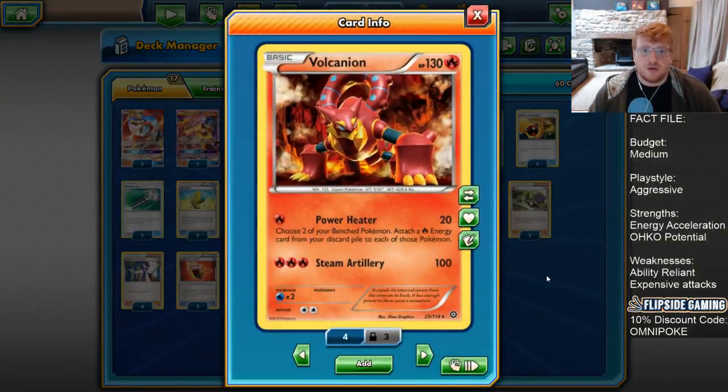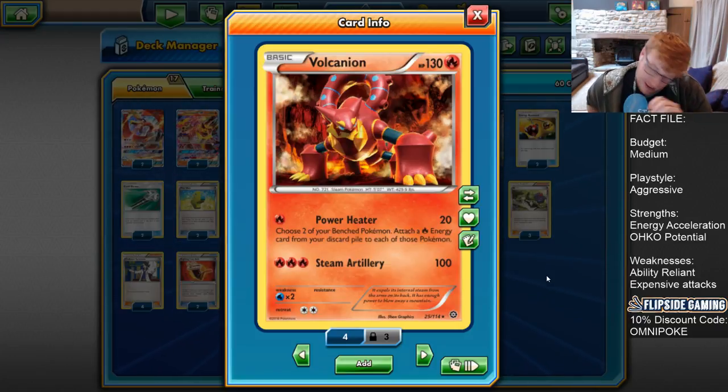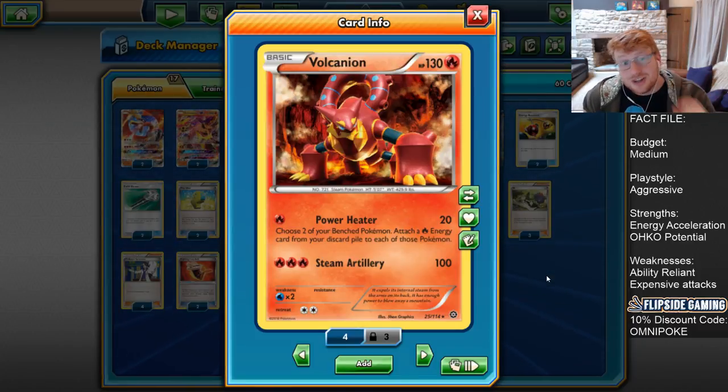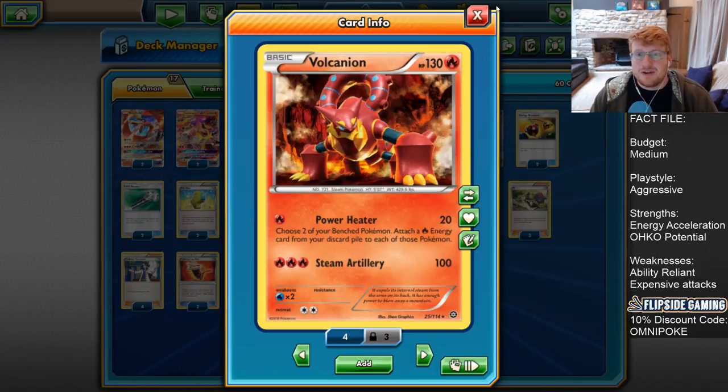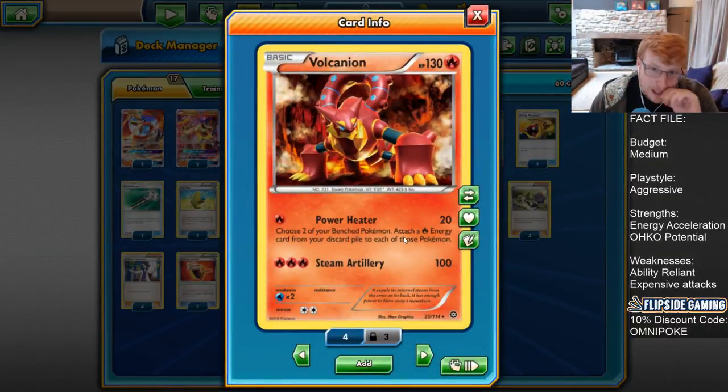We'll start off with non-EX Vulcanion. This is, in my opinion, the strongest card in Vulc and the reason why Vulc has done so well. This Power Heater attack is still crazy good — doing 20 base for a single fire, and you're able to attach a fire to two of your different bench Pokemon. When you can power up the early turns with Steam Up, you're oftentimes getting knockouts on lower HP basic Pokemon.